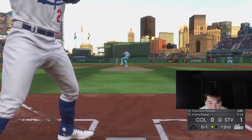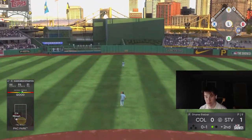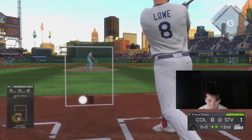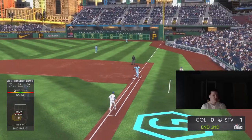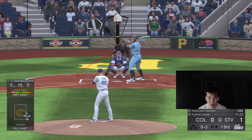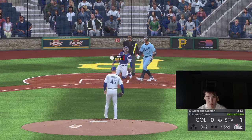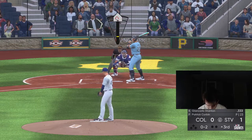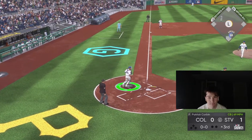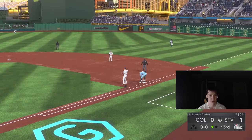Some of these animations, man — toughest pitch in the game and I fucking swing at that. What a fucking disgrace of an inning that was. I haven't used the sinker much — let's try the sinker. That's pretty good. Curveball's gonna get him. Got him. It's like a little bit of a quirky curveball almost.